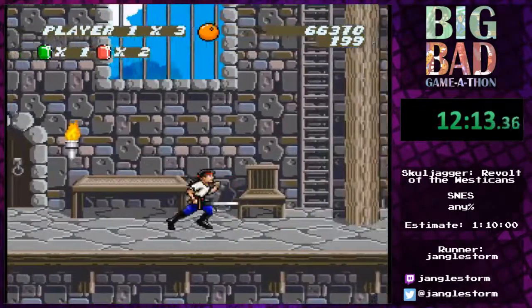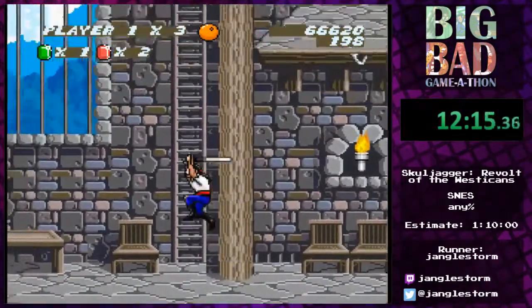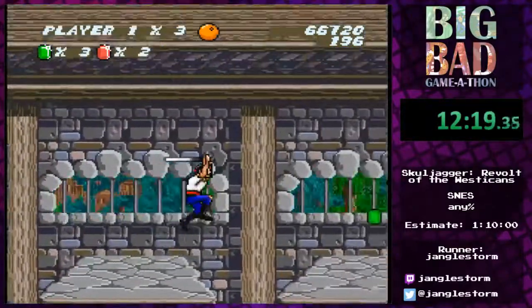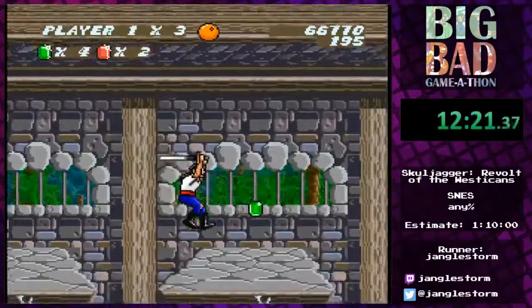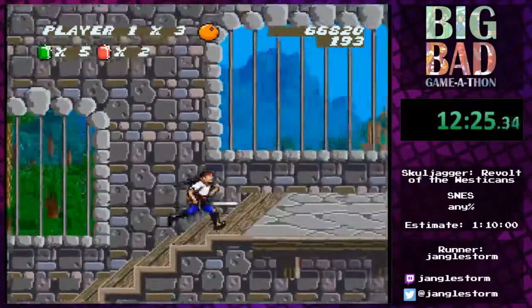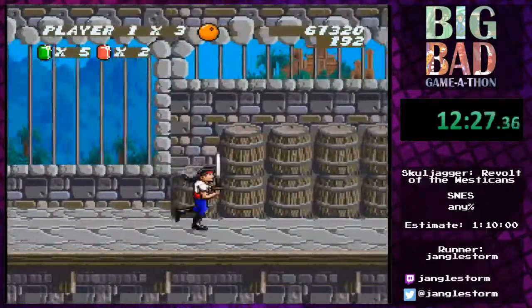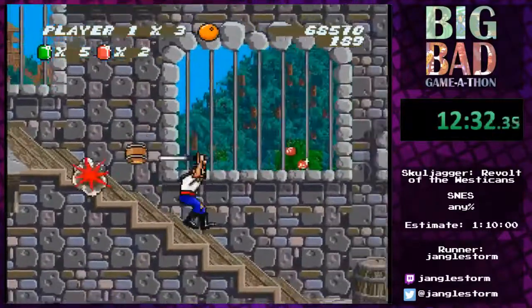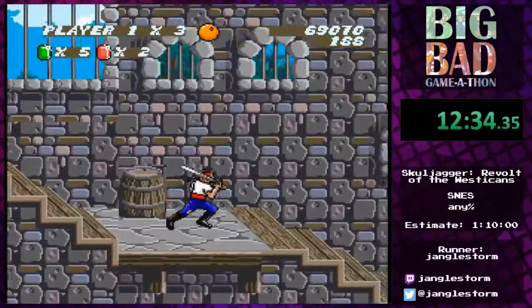Now we are in a prison, which kind of looks exactly the same as the warehouse except it has a couple more prison bars and prison doors — so apart from that it seems like an extension of the warehouse. Watch out for falling objects.